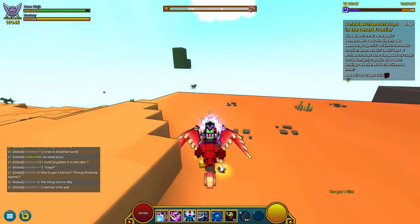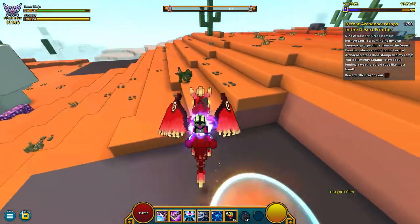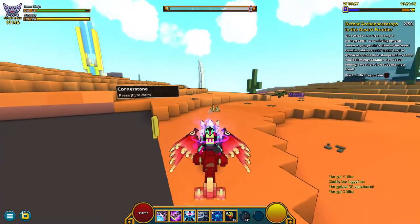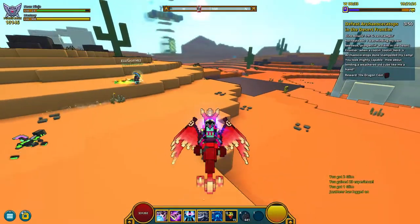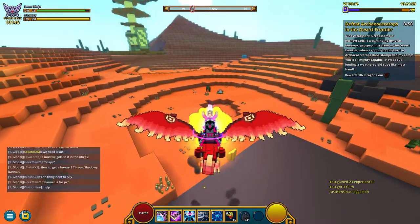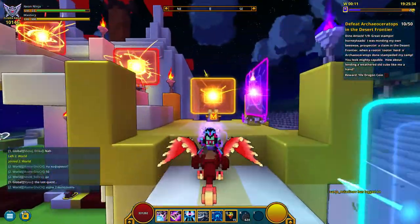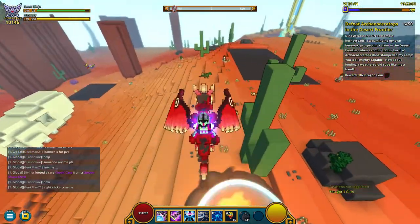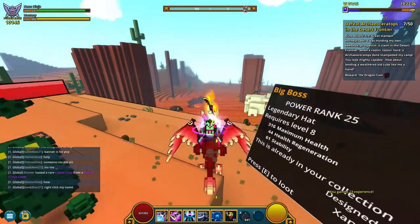We also have a quest chain — the Dino Attack quest chain — which we will try to complete in this video. The first quest in this chain is to defeat 50 green dinos, which you can find in Desert Frontier. I simply advise you to go to Desert Frontier in the master world and kill the dinos there so you don't need to search for them. For killing 50 of them you will get 10 dragon coins.